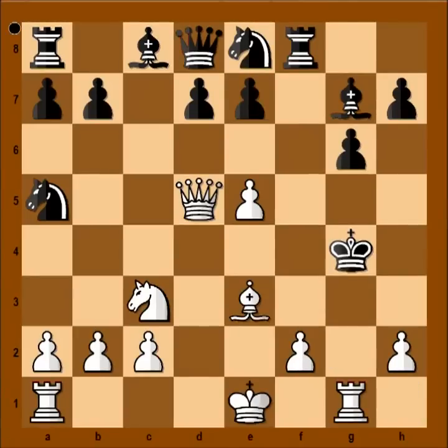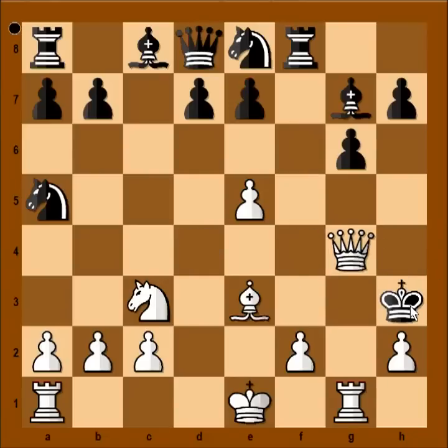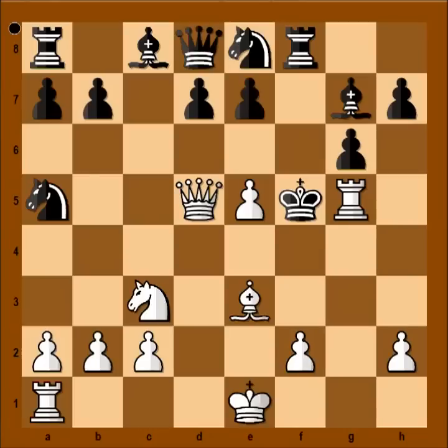Rook to g1. Obviously, the king will not survive. If king to h4, then queen to d4 check, and after king to h3 — check and checkmate. In the game, black played king to f5 — it is white to move and checkmate in one. Can you see the move? Rook to g5 checkmate.